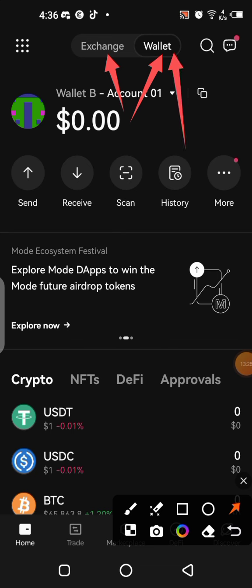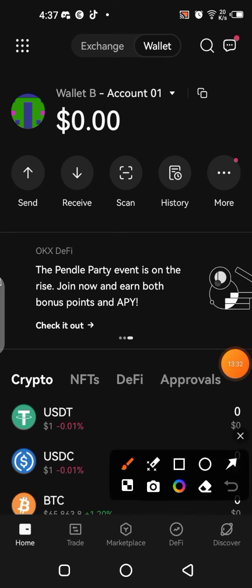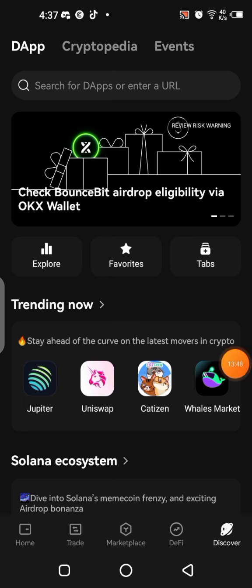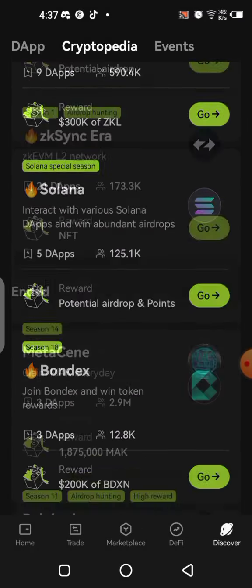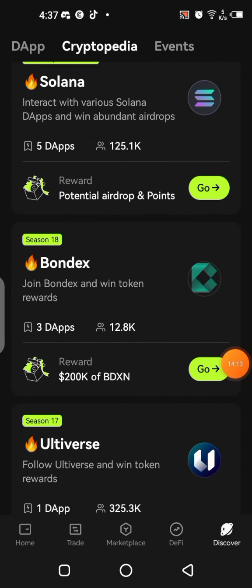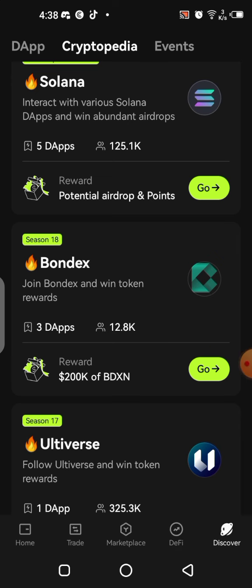Once you're on the Wallet section, click on Discover — you can see it at the bottom. Once there, click on Cryptopedia. You'll see a whole lot of campaigns and events going on right now on OKX. Bondex is one of them — you can see it right there. Click on it to participate and be part of those winning the 200,000 BDXN tokens, which is the Bondex token.